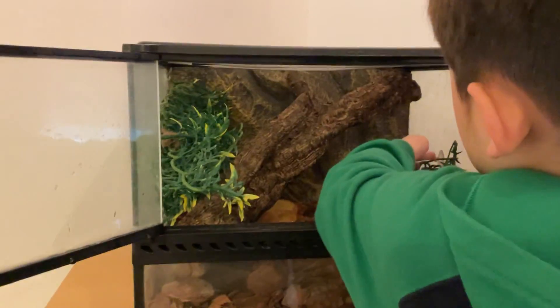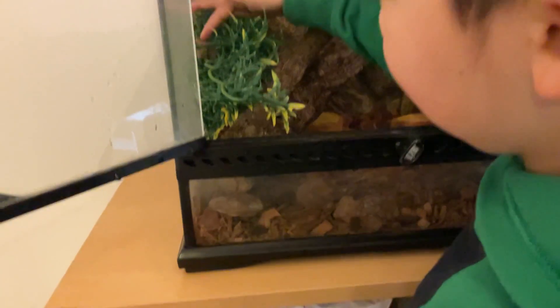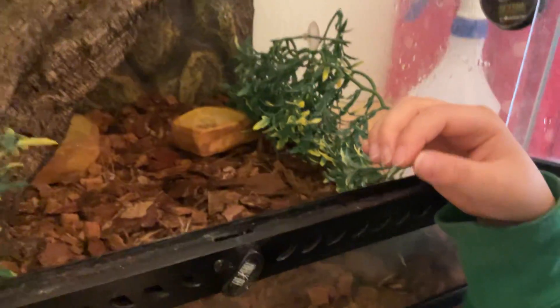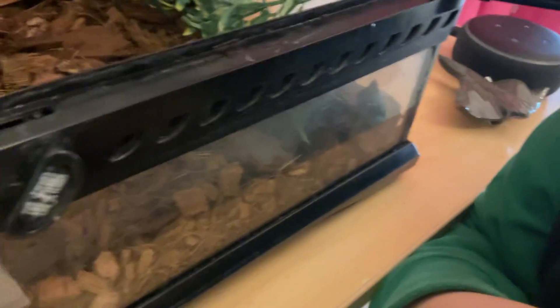Next, how to take him out. You go into the cage and try to find him — he's right there at the moment. You take him out like this, you have to take the leaves off, get him here, grab him like this from underneath.